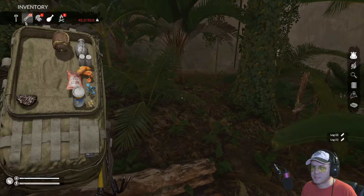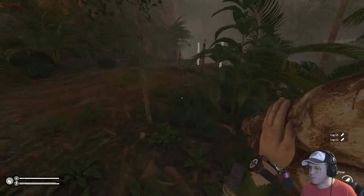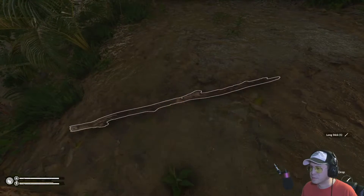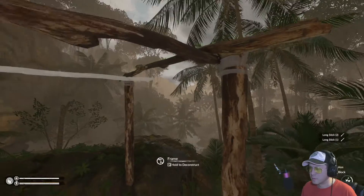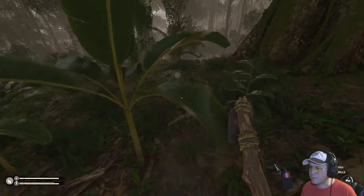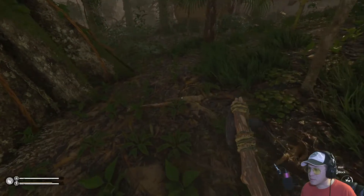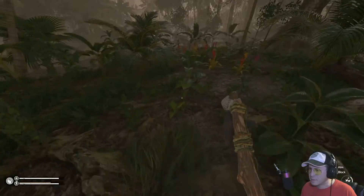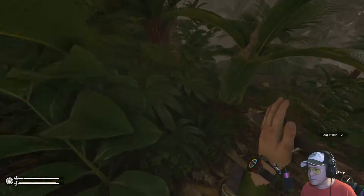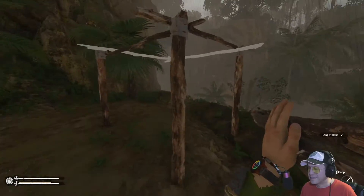All it takes is literally one stick to make us overweight. You always want to be under 45 pounds — whatever unit of weight they use, I don't know if it's kilograms or pounds. I didn't make a note of where we knocked that other tree down. It was somewhere over... So we may have lost some long sticks. We did not! Yay! Well, we didn't lose one of them. There's the other one. Excellent.